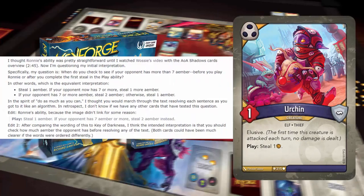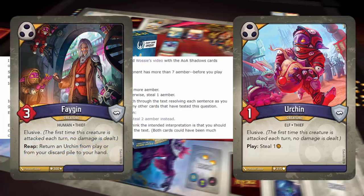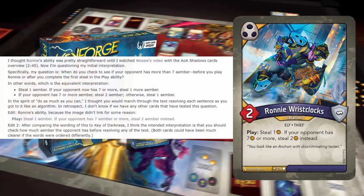It's just pretty much a better Urchin. There is no Fagin to return him, but Fagin was never the craziest of cards — he was good, don't get me wrong, but he wasn't that crazy. Anyway, Ronnie Wrist Clock is a really good card and it has an instead effect. So you steal one, or two if your opponent has seven or more amber. That's how it works.